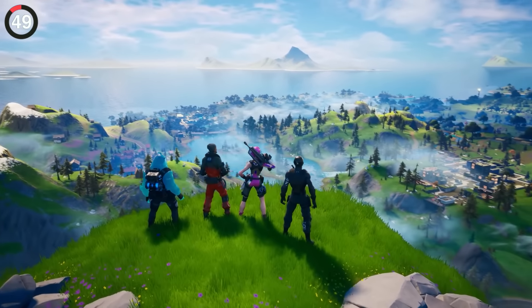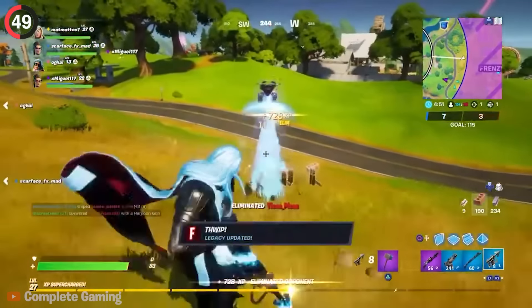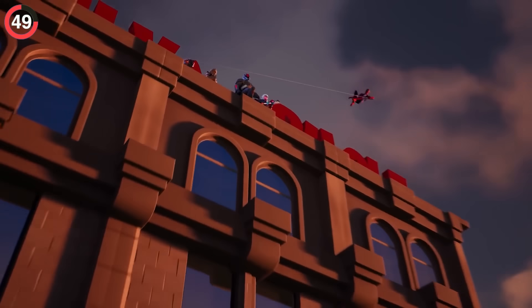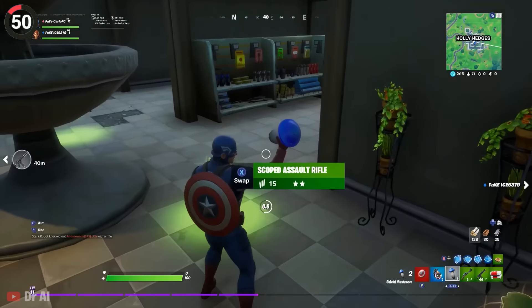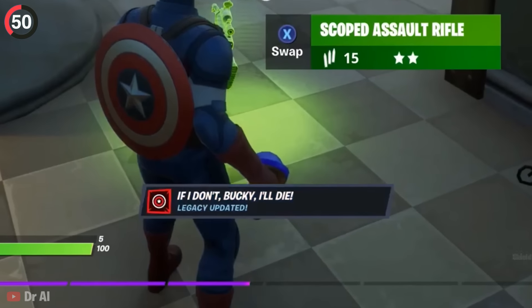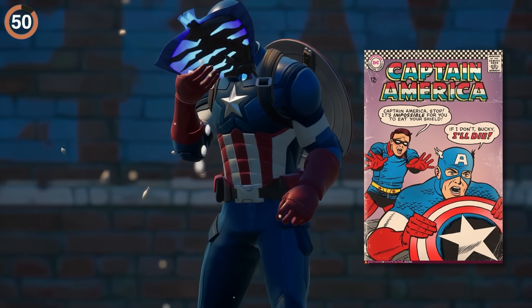If you were around in Chapter 2, you'll remember achievements. These appeared at the weirdest times — like if you eliminated an opponent with a harpoon gun, it would say "THWIP," which foreshadowed Spider-Man a year before he released. If you had a shield item dressed as Captain America, it would say "If I don't, Bucky, I'll die" — and that's because Cap actually did try to eat his shield in a comic.